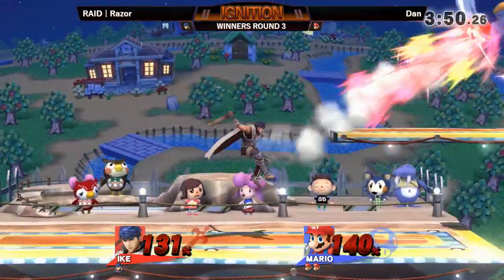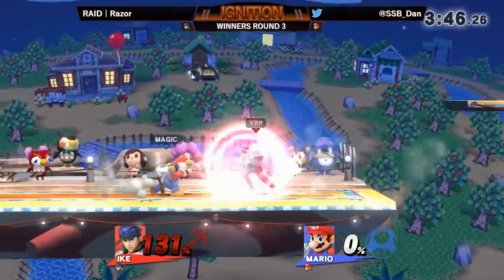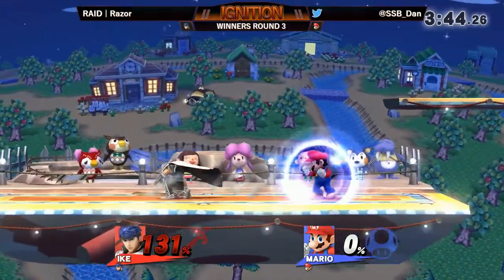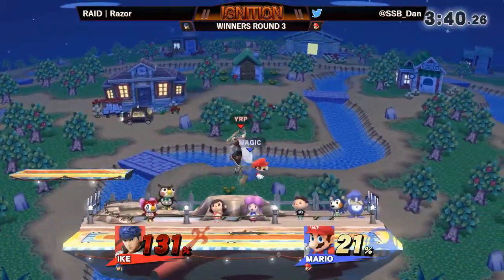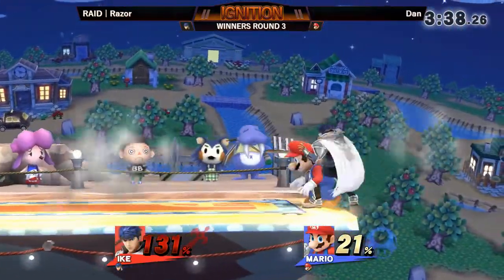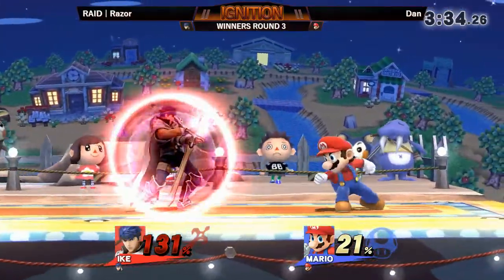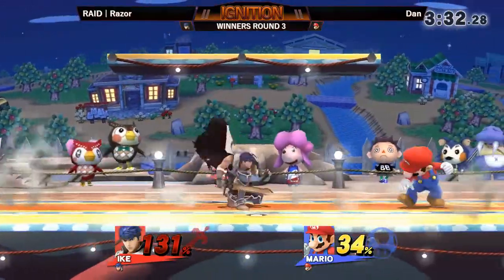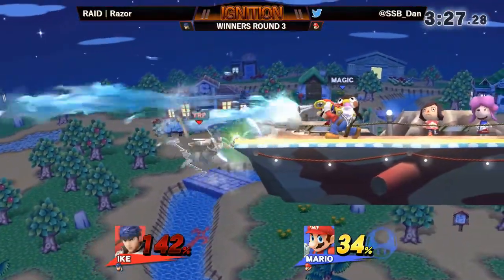Good defensive options coming from Razor, now just slapping him across the face with the sword. It's going to be really hard for Razor to come back with Ike, but it is possible. Down tilt into forward air — classic bread and butter — trying to catch Dan on the landing, and so far putting in some mixed results. Nice forward tilt; anticipated the forward smash and kind of put the brakes on the approach.